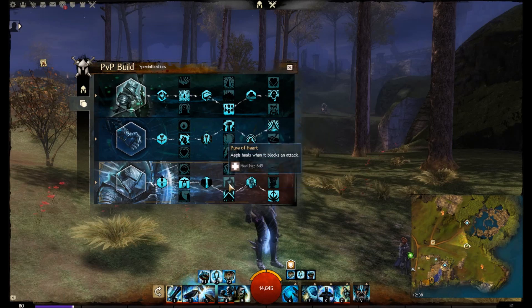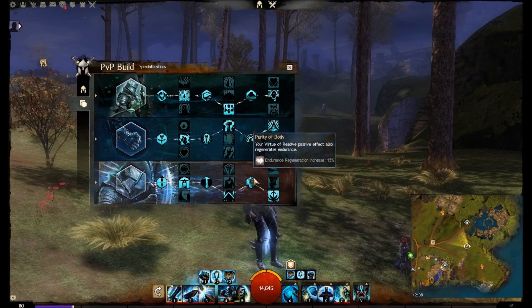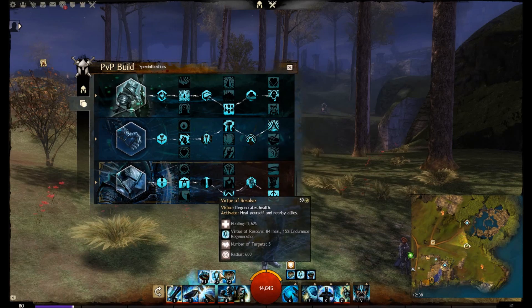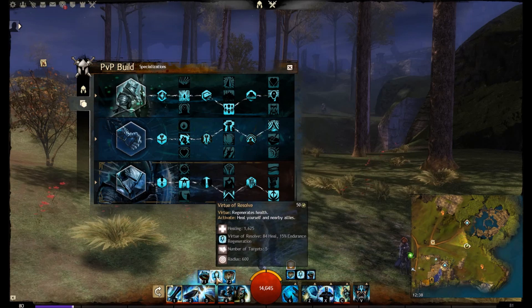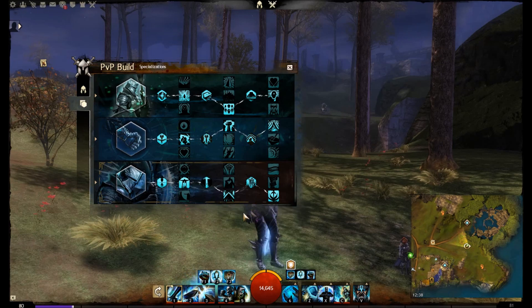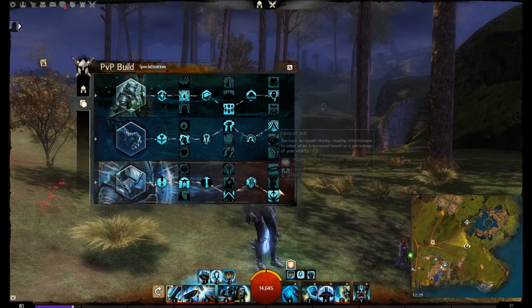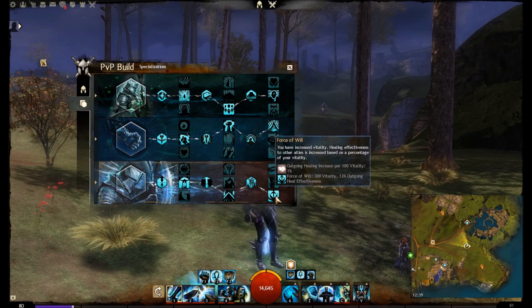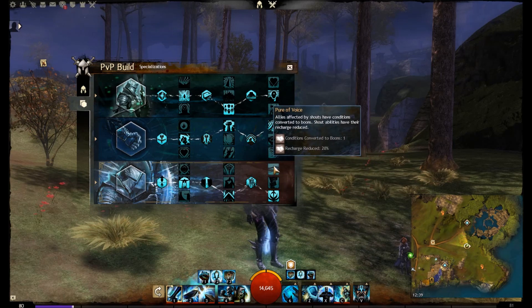We don't take falling damage traits. At the end of a dodge roll, nearby allies gain Might when you land a critical hit — so every time we crit we gain Might. Virtue of Resolve's passive effect also regenerates endurance, so we try not to pop that unless we have to — there's 15 endurance regeneration from that passive. Finally, taking increased Vitality raises our health to 14,645, which is about 3,000 more health and is extremely useful.